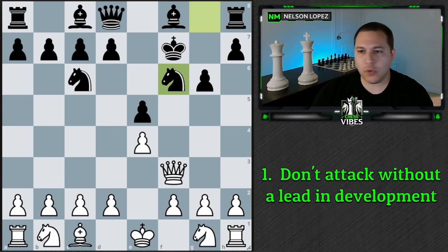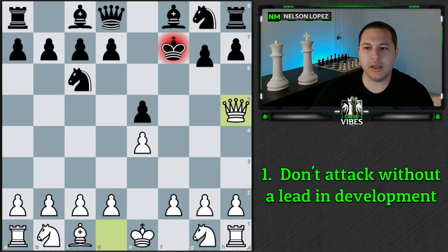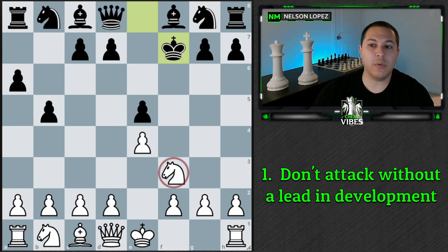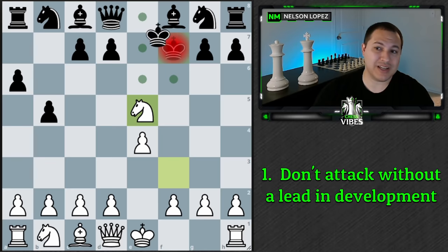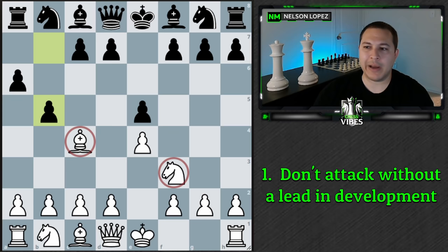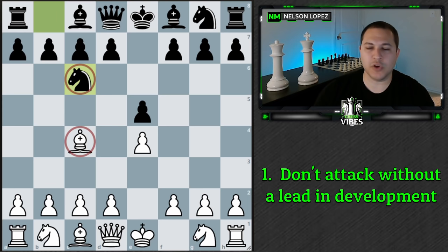Don't attack if you don't have a lead in development. In another example where black plays a6, we play knight f3, and black plays b5 — the best move is probably just to retreat your bishop. But if you wanted to sacrifice, now is a much better time because you have a lead in development. You already have two pieces out, black has no pieces out. You have a knight ready to follow up, you can take on e5, and you have some compensation. White is even slightly better here because when you started the attack, you were ahead in development.